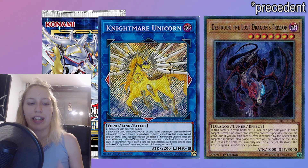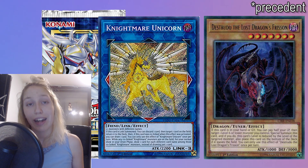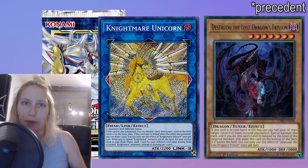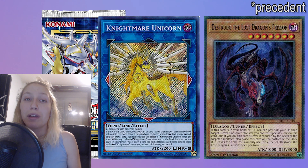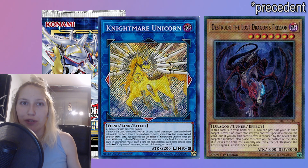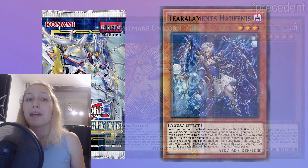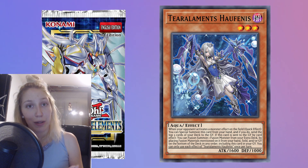The precedent here is Crystron Halqifibrax versus Nightmare Undragon. Halqifibrax places itself on the bottom of the deck when it leaves the field. Then you have Nightmare Undragon, which when co-linked is able to draw a card after shuffling the card it targets into the deck. The question was whether Halqifibrax being placed on the bottom rather than shuffled would prevent Undragon from drawing. The ruling given was yes, Undragon can draw, because those words — placed, returned, shuffled — are essentially interchangeable. So consequently you're also able to destroy with the Tearlament field spell, even though you only place the monster rather than physically shuffle it, because you're still returning it to the deck and the condition is met.